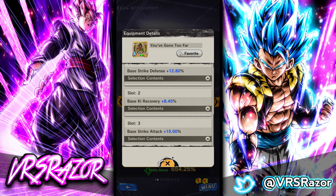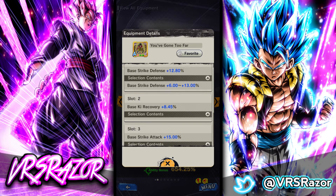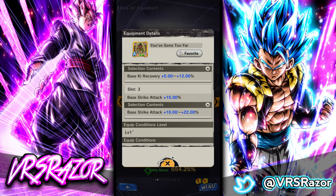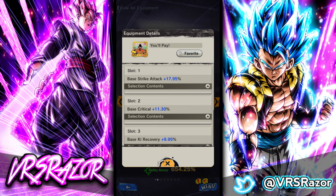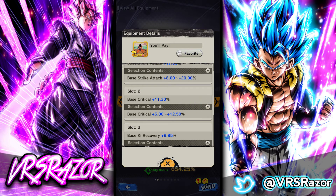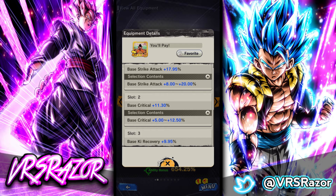There's also 'You've Gone Too Far,' another GT equipment and the current PvP equipment. I don't have a great roll on this yet — I may try to re-roll it if I have leftover slot removers after trying the Platinum equipment. It's up to 13% for Strike Defense, up to 12% for Ki Recovery which is very good, and Strike Attack up to 22% — really high for a single stat buff. Then there's 'You'll Pay,' which has been around for a long time and is just for Saiyans. It does Strike Attack up to 20%, Critical up to 12.5%, and Ki Recovery up to 10% — very good equipment that I've tossed on almost all my melee-based Saiyans.